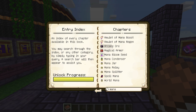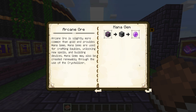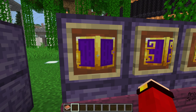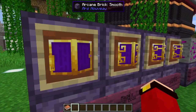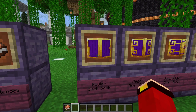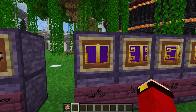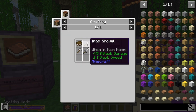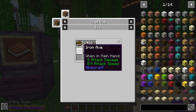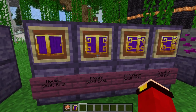For example, you can also just type 'mana gem' and it gives you information on Arcane Ore, which gives you mana gems. Now here we have the Spell Book — this is what allows you to create and use your own magic spells. First, the Novice Spell Book can only use tier one spells. To craft it you need one book, one iron shovel, one iron pickaxe, one iron axe, and one iron sword.